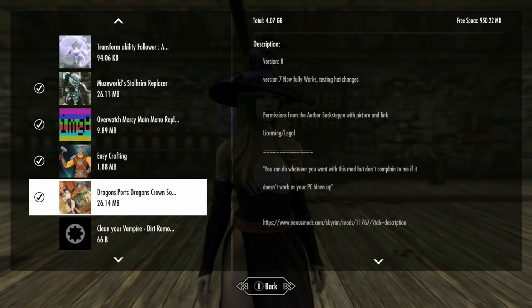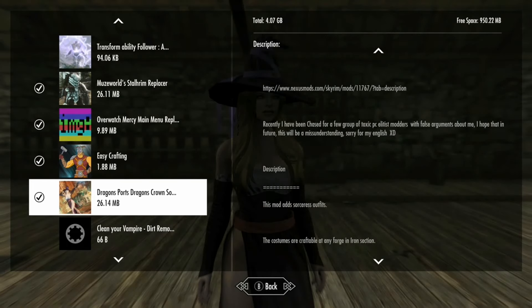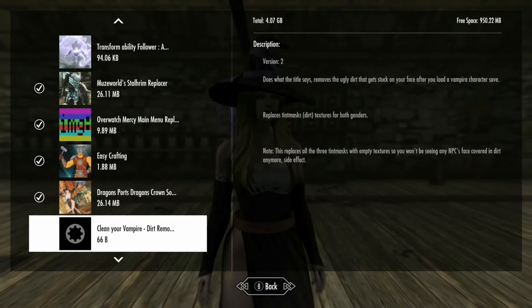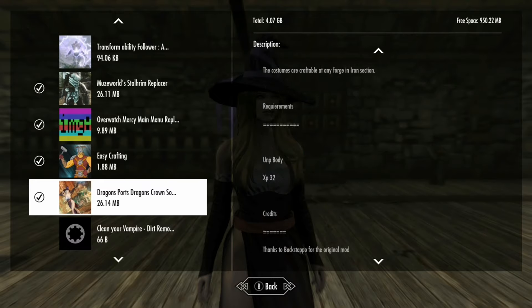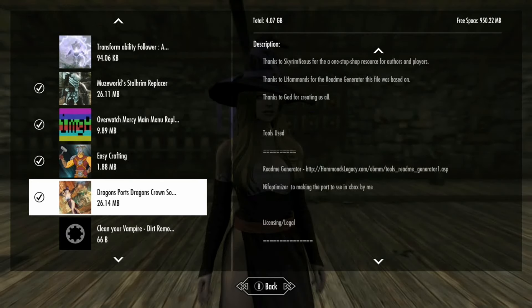Alright everyone, let's look at the Dragon's Crown sorcerer outfit. This is a nice little armor called the Dragon's Crown sorceress outfit. We're going to be checking this out. It has sorceress outfits — the costumes are craftable at any forge in the iron section. It requires a UNP body, XP32, and a bunch of other stuff.